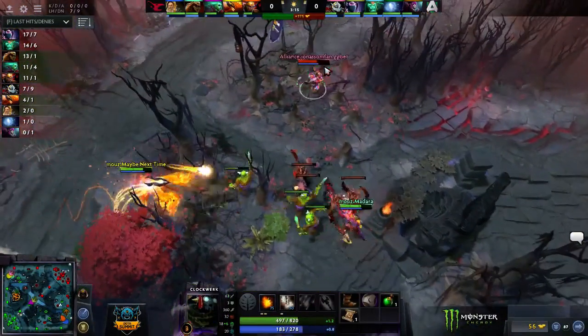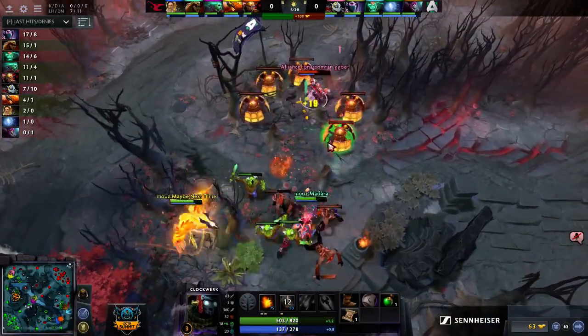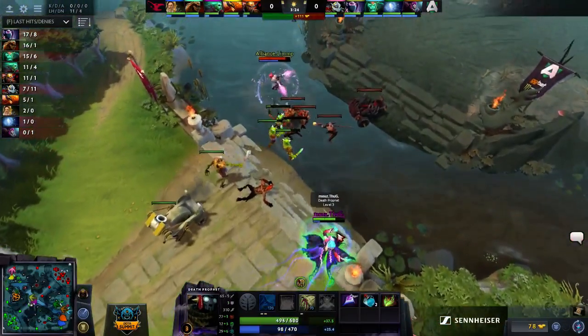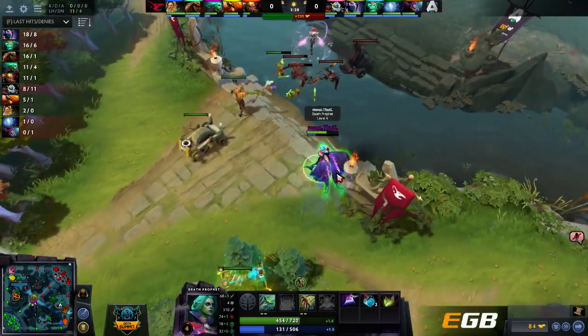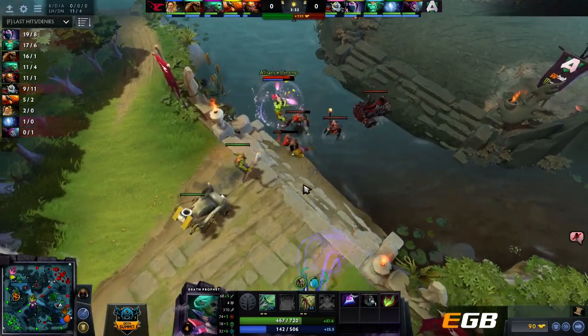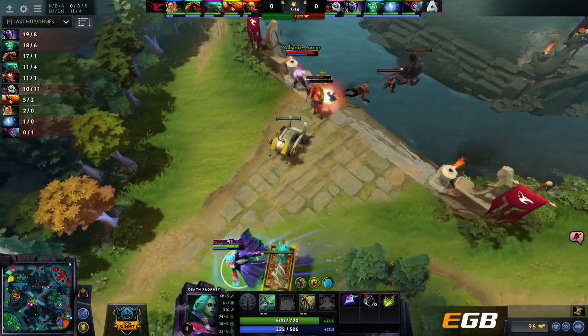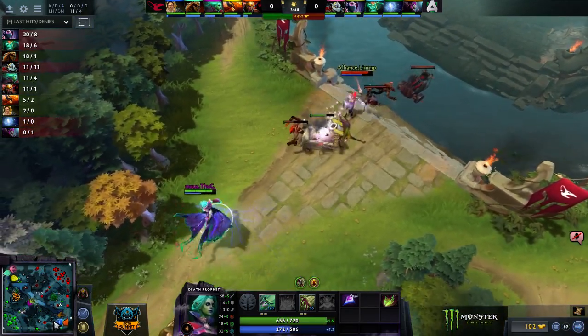Death Prophet has been getting picked up more in Southeast Asia and China. I still don't think it's necessarily a great hero. She used to be nuts because Spirit Siphon was one of the most busted abilities in Dota, but now that's been toned down to being reasonable. She doesn't crush every lane anymore. I hate that your only tower pushing ability and only teamfight ability is really Exorcism, and it's on a two-and-a-half minute cooldown at all levels.